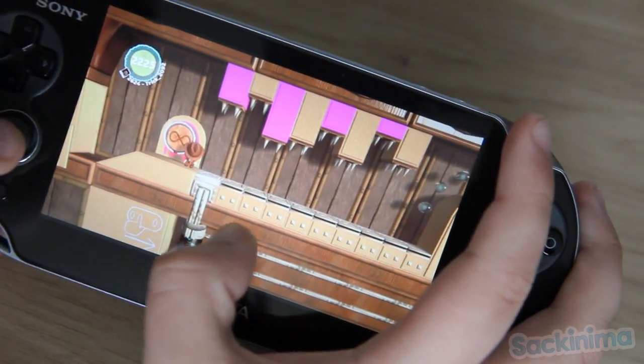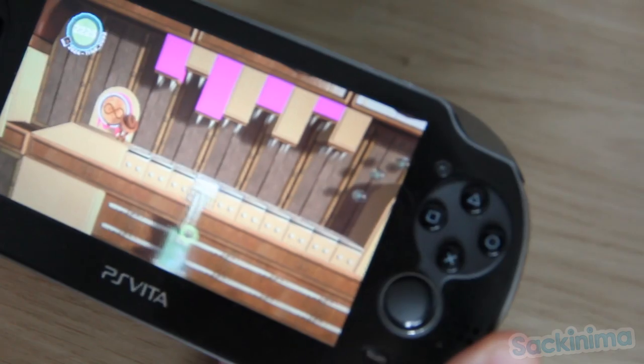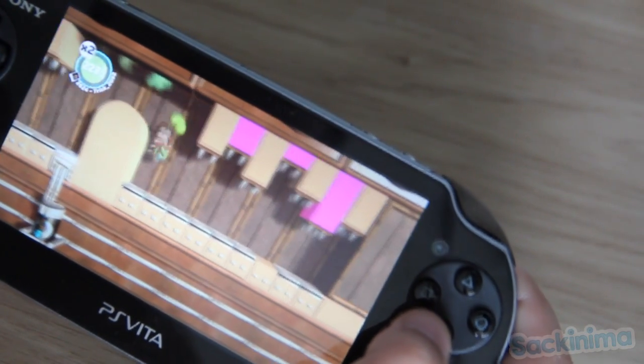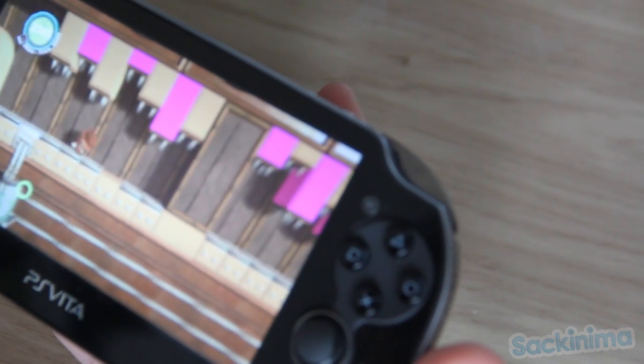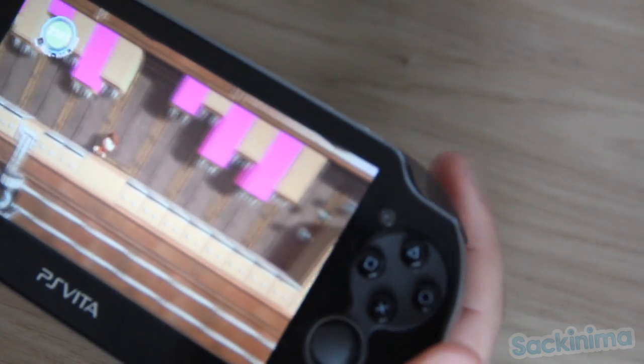Now this battery, which you use with the back touch screen, powers the bounce pads. So you have to not jump into any of the spikes, and here I need to get past it.